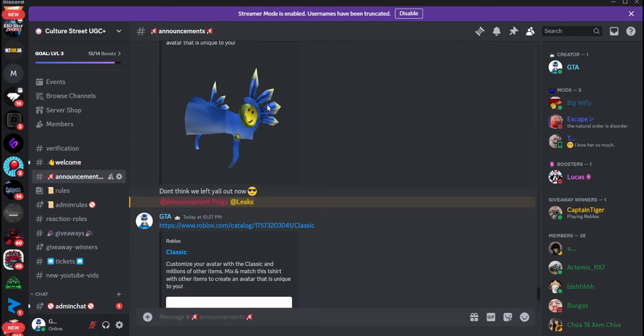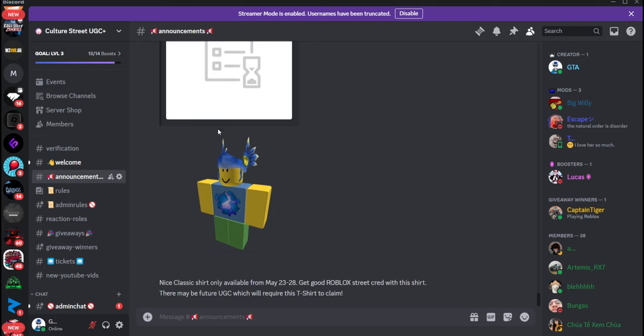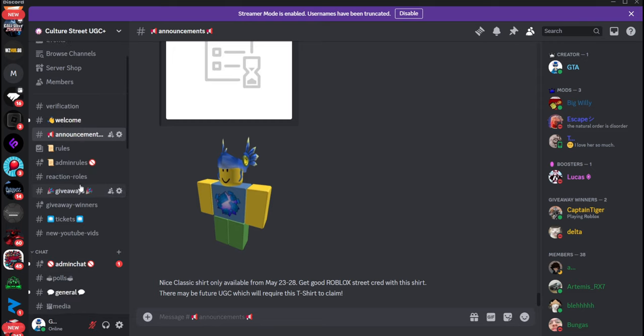On top of all that, we have our Valkyrie which we showed earlier. We also dropped a T-shirt — it's a recolor of the Bloxer T-shirt called 'Classic' instead, and it's only going to be available through the event period. If you purchase this T-shirt, there may be future UGC involved with it which will require this shirt to claim.